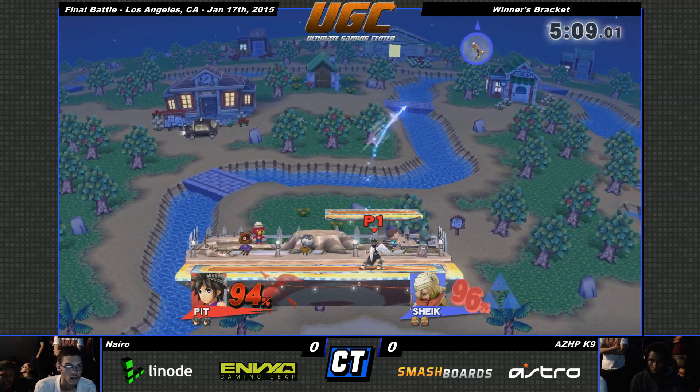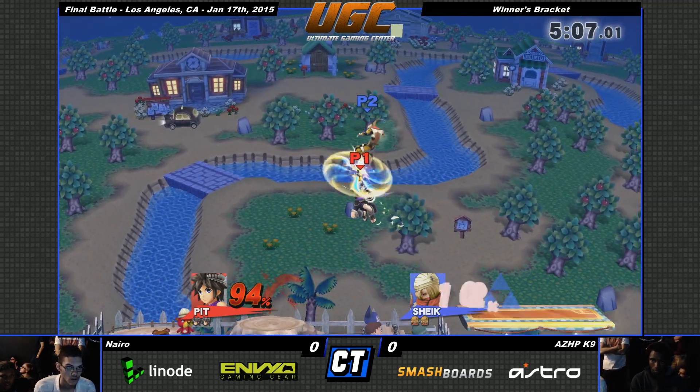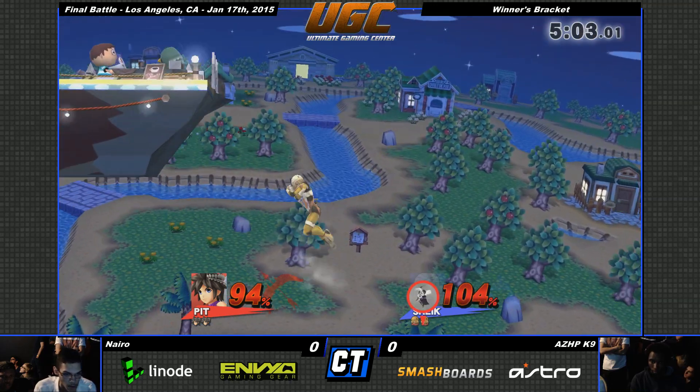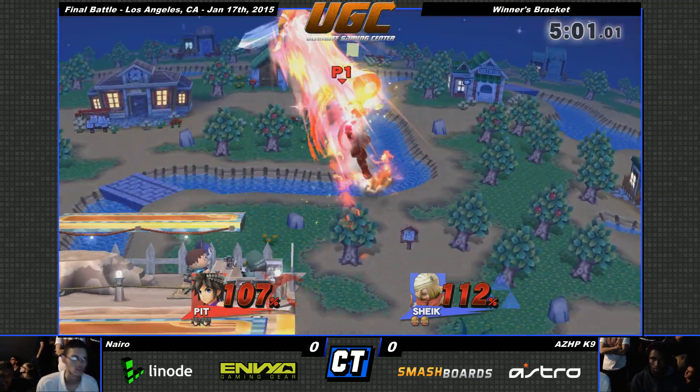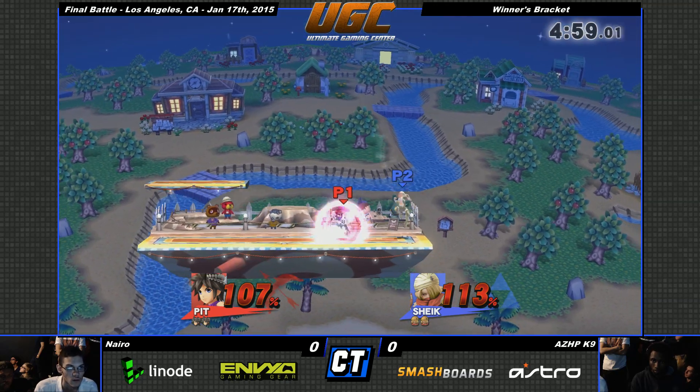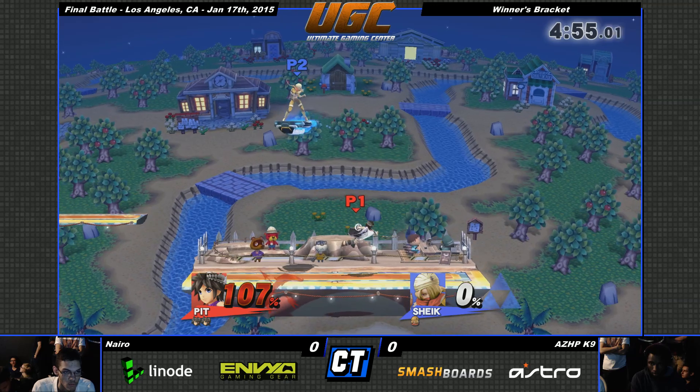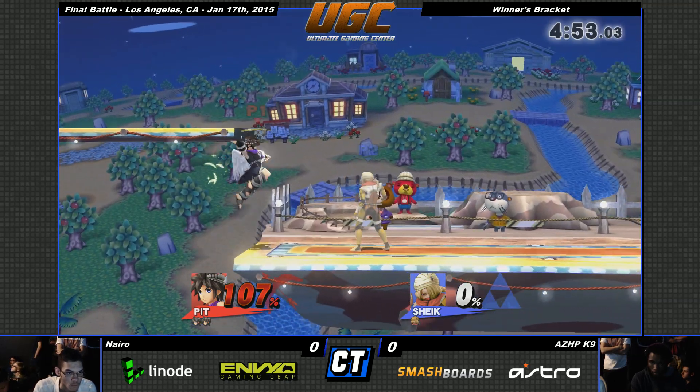So what does Sheik have in this matchup that would assist her in fighting Pit? Sheik is able to keep on the pressure with a good amount of fairs and a bouncing fish. Nice tech — beautiful tech. With the fundamental, 4-0 kills, guys. 4-0 kills with rage and high percentage.